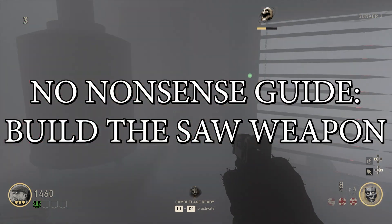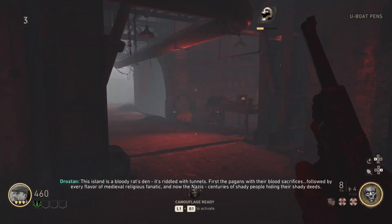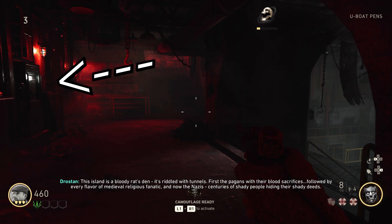Hi guys, Mr. Roffwaffles here. This is going to be a no-nonsense guide for you to build the saw weapon in the Darkest Shore. I'm going to remind you of both power switch locations in this map, because both of those locations are relevant to certain things we'll be doing in order to build the saw itself.